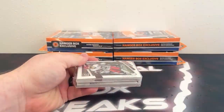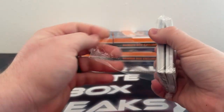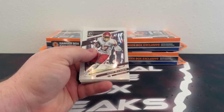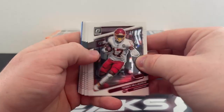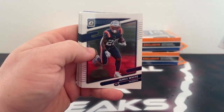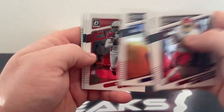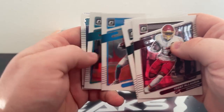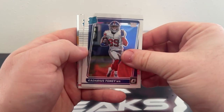Hanger number one, first 20 cards. We've got Terry McLaurin, Miles Sanders, a James White, followed by Cortland Sutton. TJ Hawkinson covers Julio Jones. There's DeAndre Hopkins. Sean Alexander covers Robbie Anderson. We've got a Marvin Jones. Our rated rookie is Kadarius Toney.